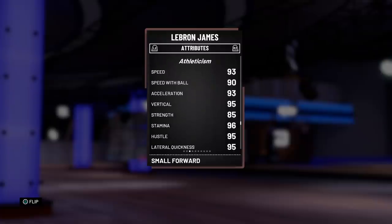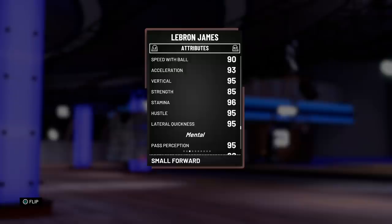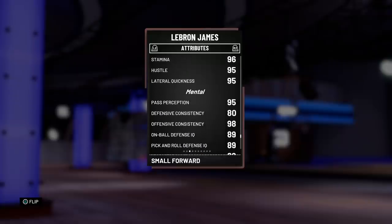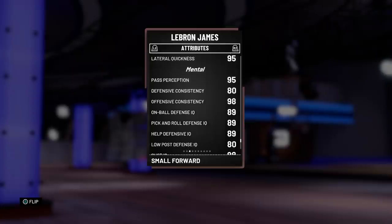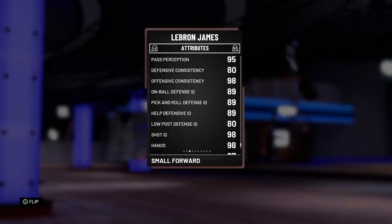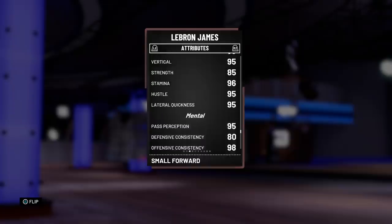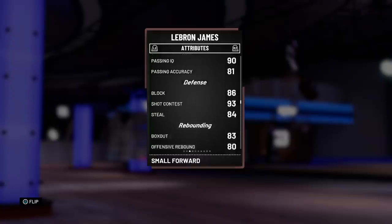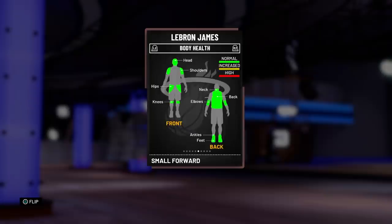A 90 speed with ball — give him a shoe and that could be a 95 speed with ball, basically point guard speeds. 95 vertical, great strength, great stamina, great hustle, amazing lateral quickness at 95. This is back when LeBron was actually a clamp god, not the current Lakers LeBron. His defensive stats are looking pretty good — not pink diamond Scottie Pippen level, but still pretty good. Top to bottom, this card basically has zero weakness.